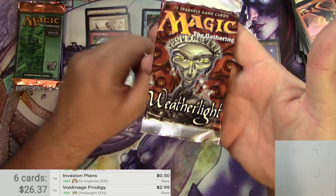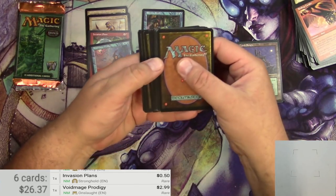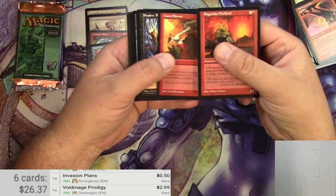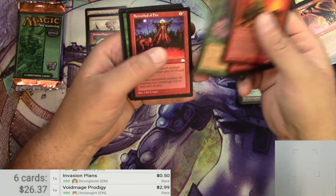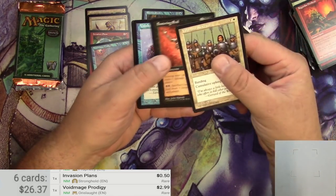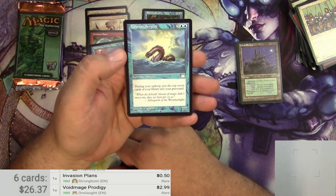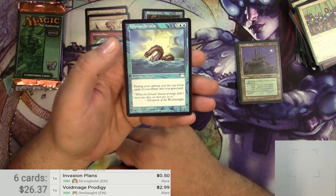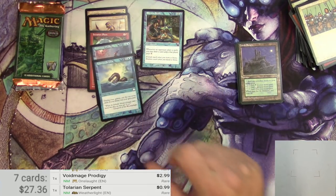Weatherlight — one of my favorite sets. Cards include Fire Fiend, Lava Storm, Medusa, Choking Vines, Sentinel, Volunteer Reserves, Festering Evil, Vidalian Illusionist, and the rare — Talarian Serpent. It costs seven mana for a 7/7; during your upkeep put the top seven cards of your library into your graveyard. You could self-mill a lot faster than getting this thing out. Scanning it: 99 cents. Big one there.